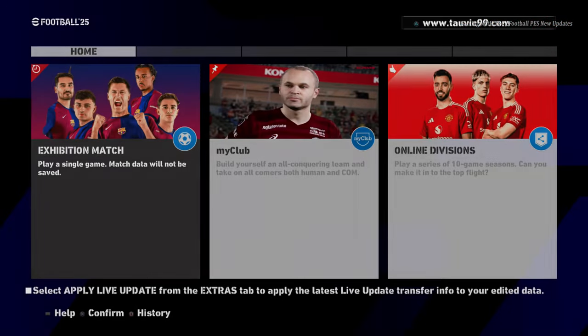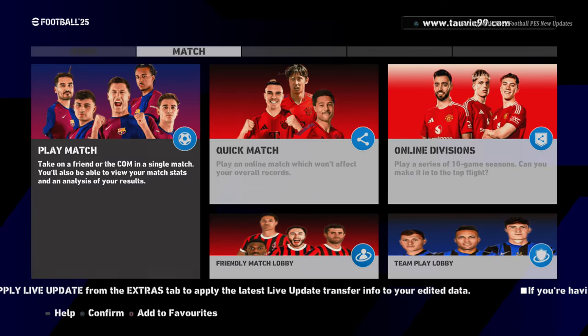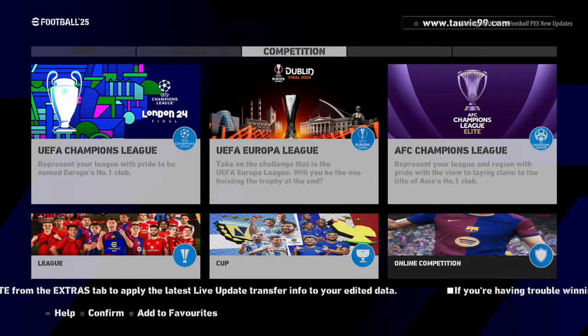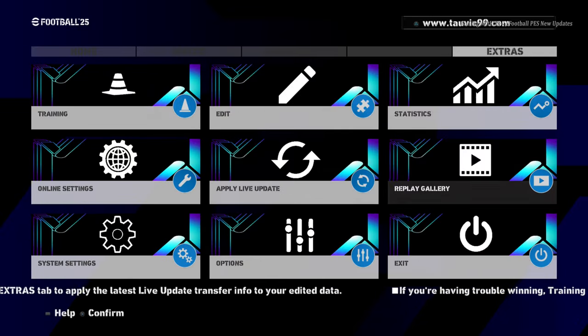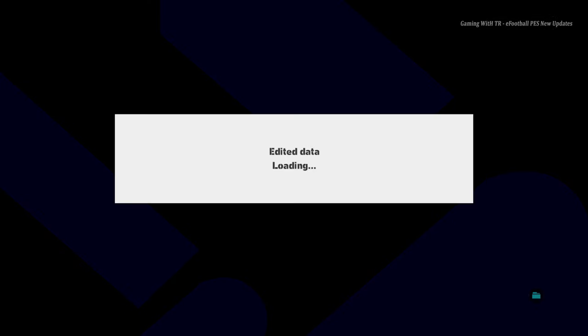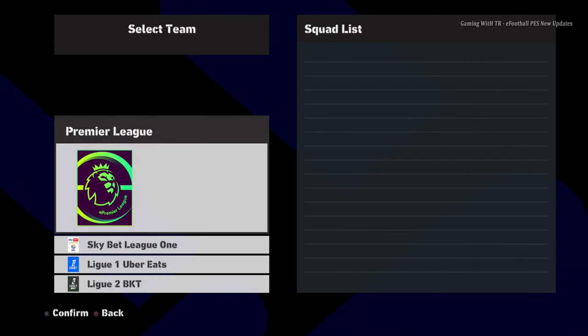You will see the new kits and here is the menu. You guys can see the new menu of this update. The color is pretty cool and the menu looks great. On the background there is a dark theme and the gray color looks pretty good.